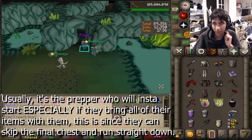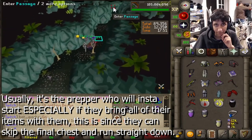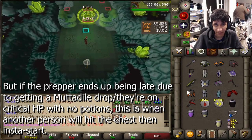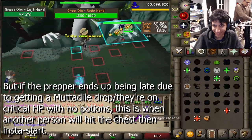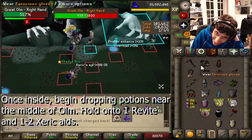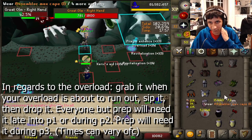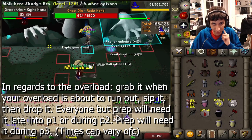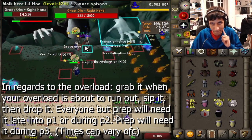Usually it's the prepper who likes to instastart, especially if they're bringing all their gear down as they can skip the final chest entirely and make Olm come up faster. Once you're inside and situated, drop potions near the middle of the room. Usually hold onto a restore and a brew or two, but otherwise drop the rest near the middle. For the overload, pick it up when your overload is going to run out then drop it — usually everyone but prep will need it around the end of phase 1 or shortly after, while prepper will usually need it during phase 3.